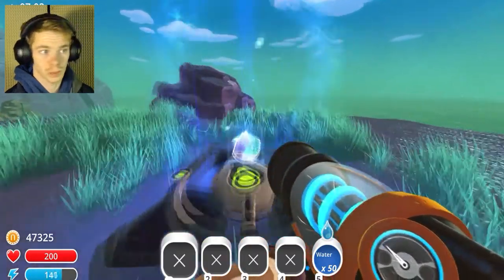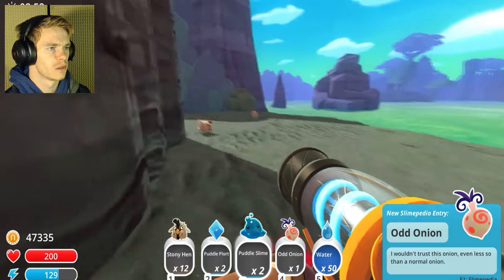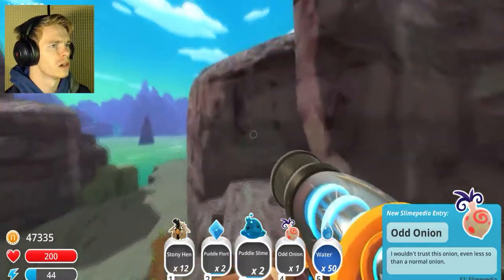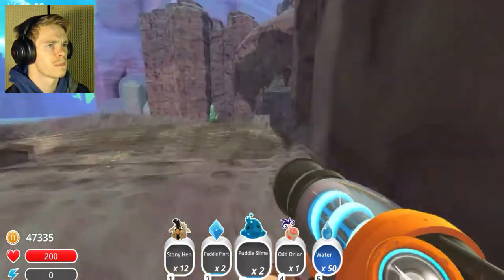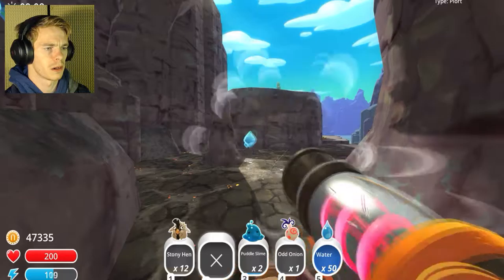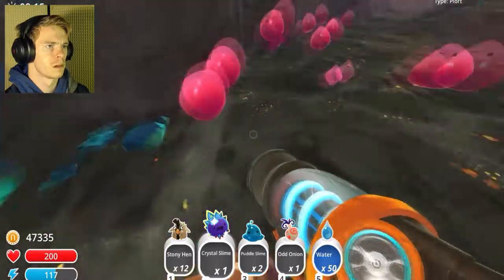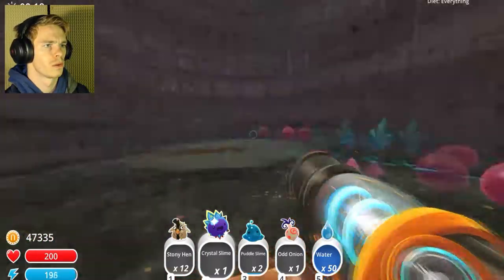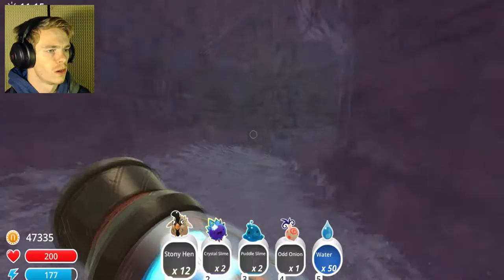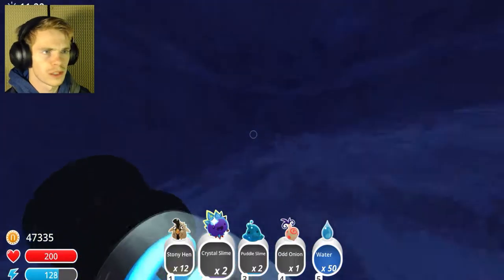I need to go to the Crystal Slimes and see if there are any onions in that area, because that's where they naturally spawn. More goodies — oh! That's an odd onion! Woo! Okay, we got exactly what we came for. I don't think there's anything else I need here, but I'm going to look around just in case I overlook something, because that happens a lot. I need to get rid of these puddle plorts because I need to collect more. That was a Crystal Slime — where'd he go? I probably should drop off the Crystal Slimes and the onions and start growing some onions — that would probably be my best move.